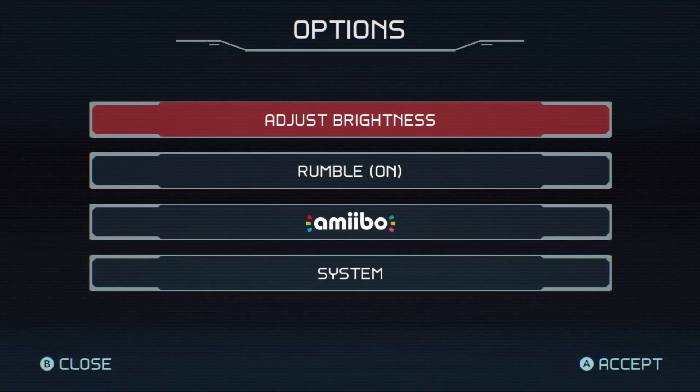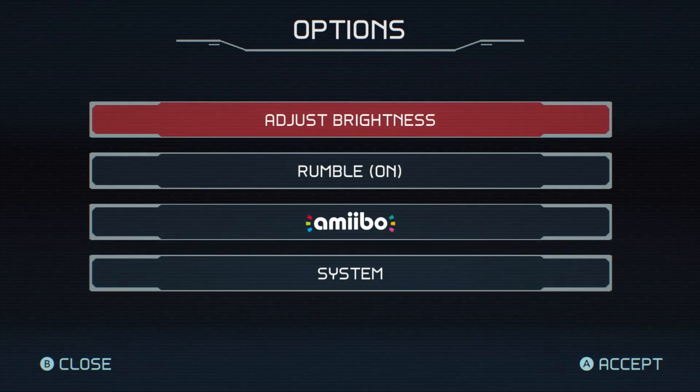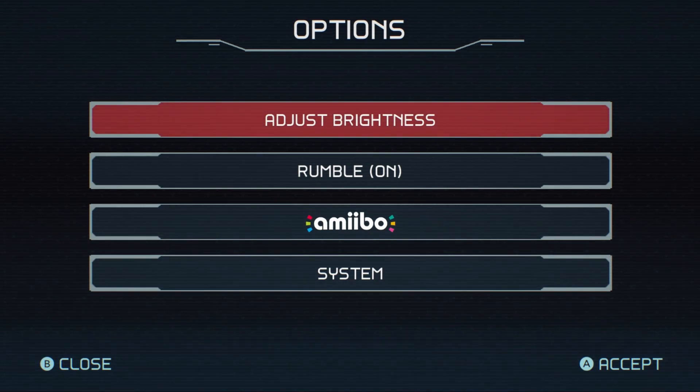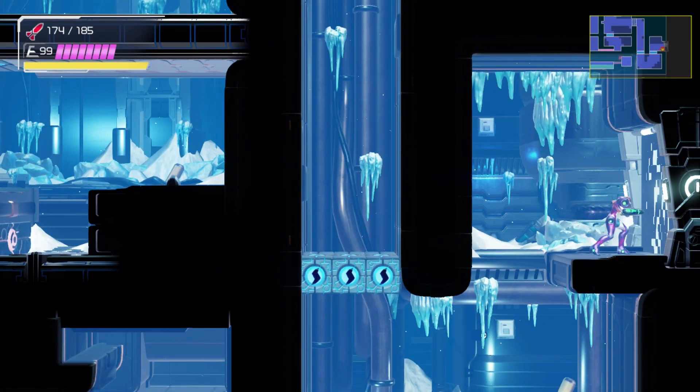Hello everyone, this is Plasmars and welcome back to some more Metroid Dread Dread Mode. Last time we blasted our way through Ferenia with the Storm Missiles — actually we just got the Storm Missiles. This time we're going to defeat the 6th EMMI once and for all.